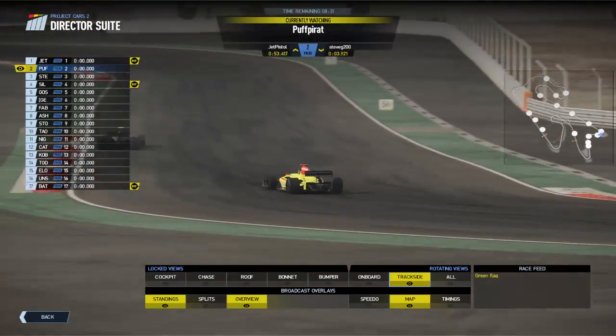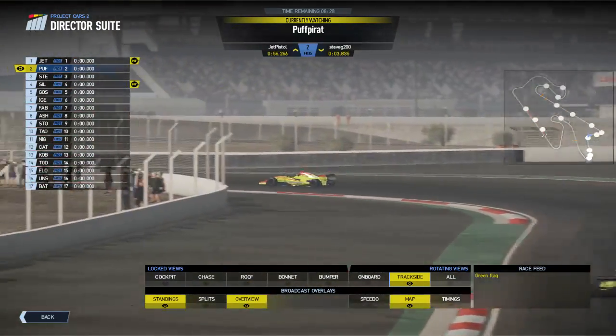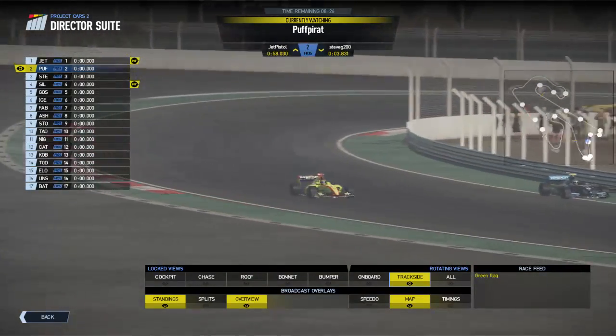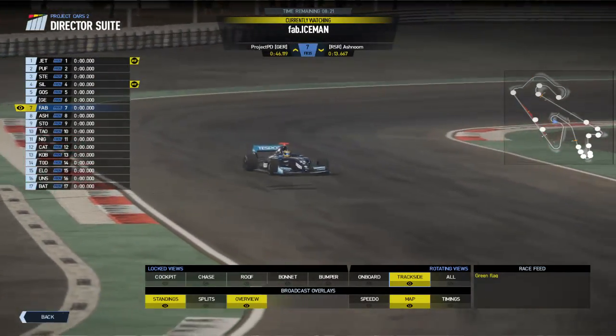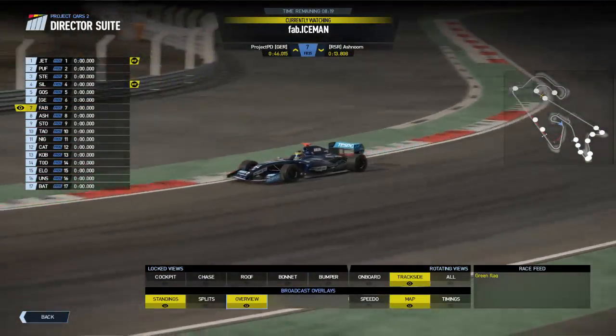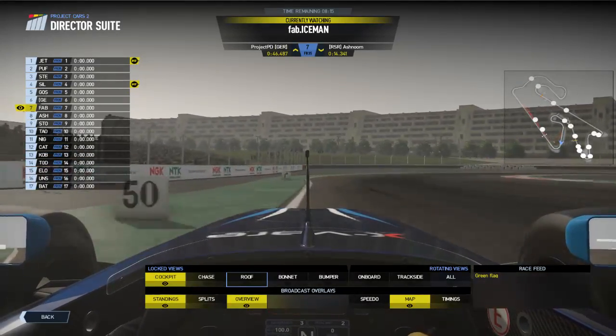Puff Pirate really wanted to get on with it, getting the tail to kick out there. Fab Iceman is the lead car on track, so let us follow them for a lap of Dubai GP on board with the Team Tesbo car.